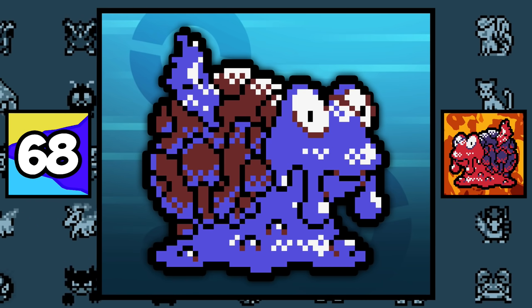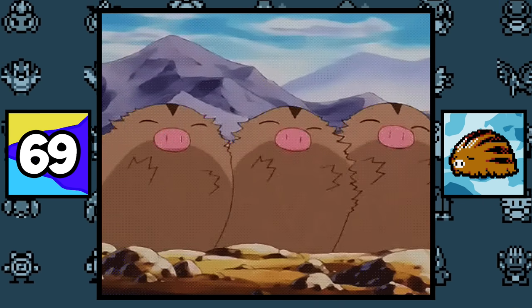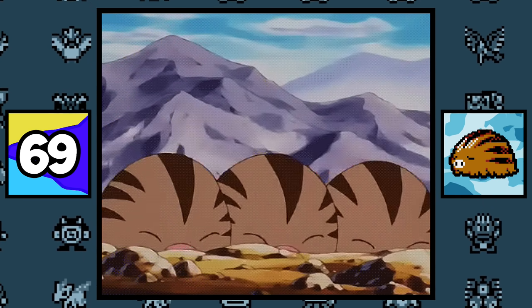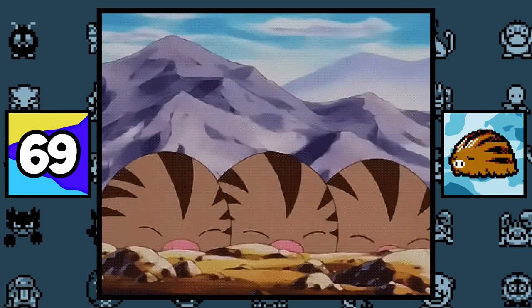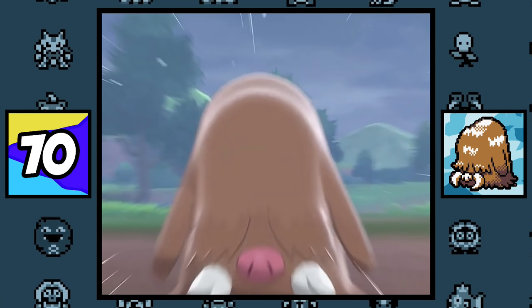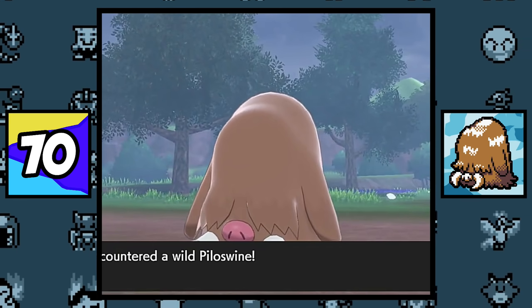Magcargo's shiny form was originally blue, but was changed to pink in Generation 3. Swinub and its evolutions are currently the only Ice/Ground-type Pokémon that exist, and due to their typing, they are also the only Pokémon that are immune to all weather effects. In Pokémon X and Y and onward, you can see Piloswine's eyes when it enters battle in its animation.